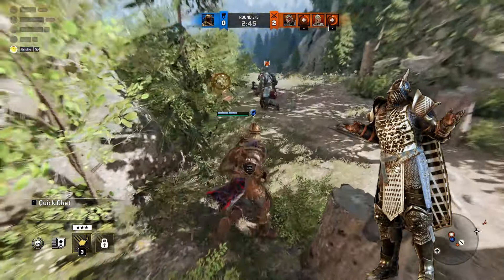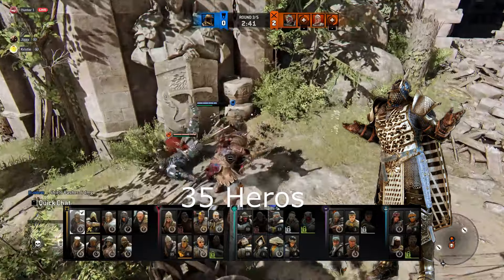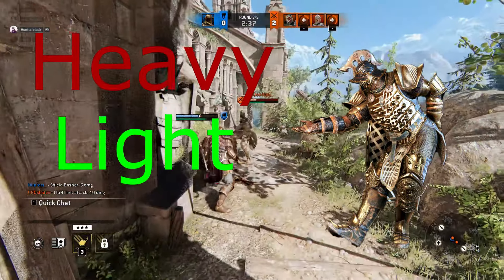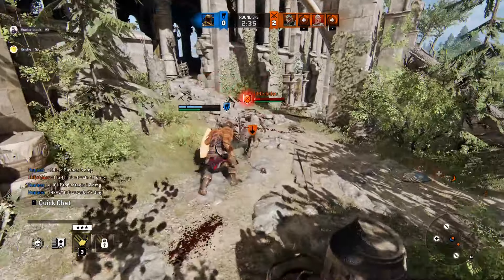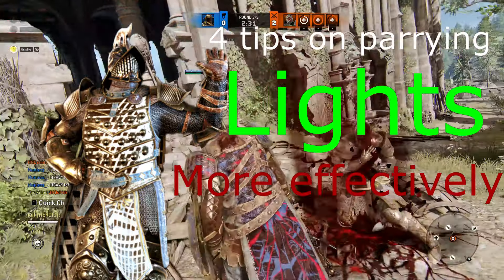For Honor, as a fighting game, has a vast roster of characters with different quirks and themes, with all of them having a heavy and a light attack. In this video, I hope to teach you guys 4 tips on parrying lights more effectively.